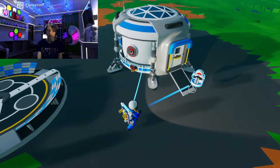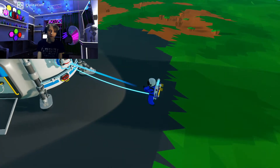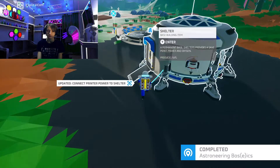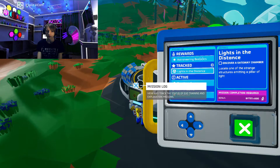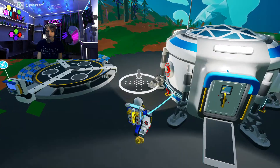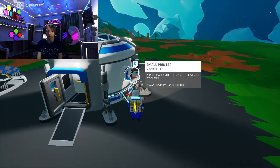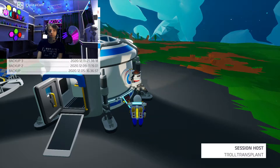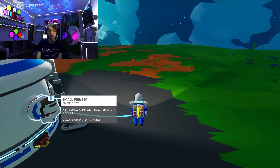Let's go find an open slot on here for it. Not really many slots on this. I thought Y opened your inventory — probably wrong. Okay, so that's how you do that.